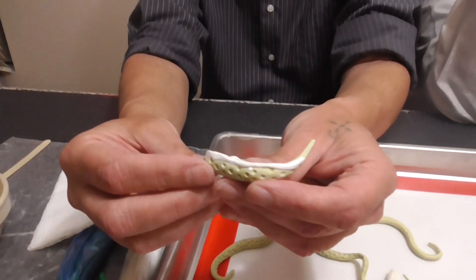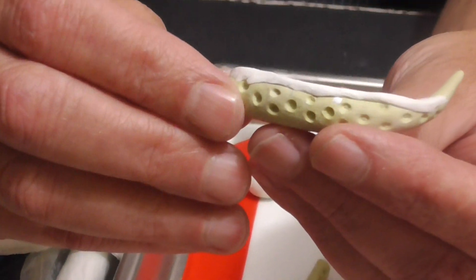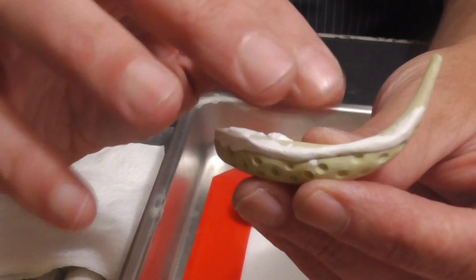I made a very thin snake of Milliput. What I did was I just made a raised area on one side for the suction cups — that's what these holes are supposed to represent — so that it will give it a non-snake-like, perfectly round appearance.